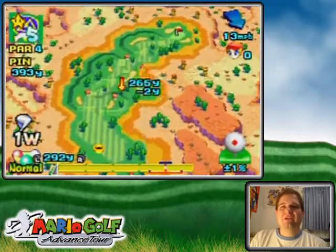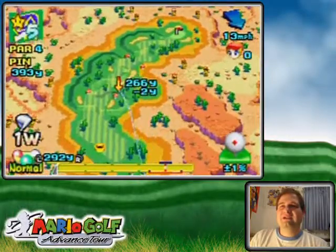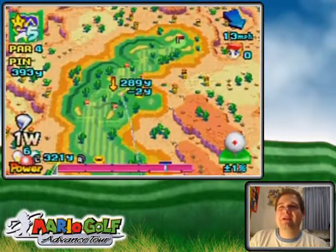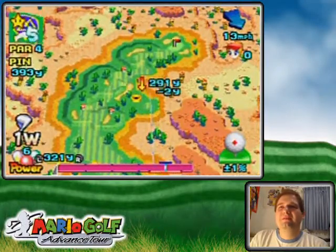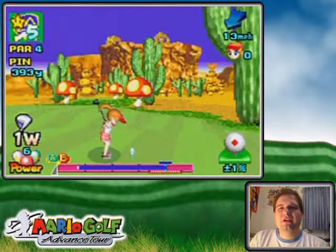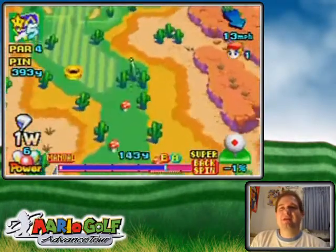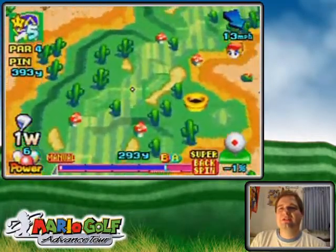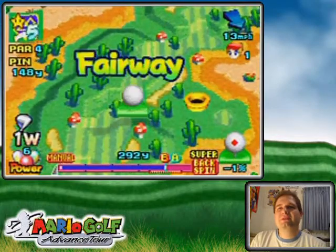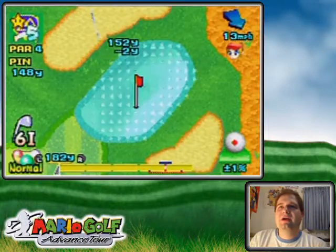With this drive distance, there's no reason to hit into this pipe to go over there. Maybe it'd be a little closer to the green, but it's not a better angle than hitting over here. So I'm gonna hit over there with super backspin to control the landing — it should come out fine after it bounces up the slope. It didn't quite bounce up the slope, but that's fine.